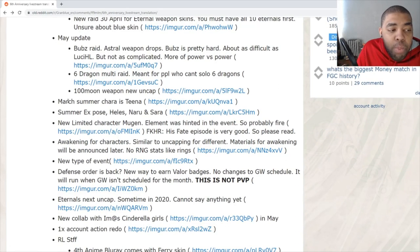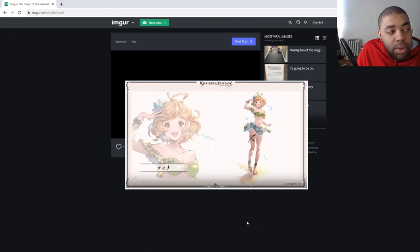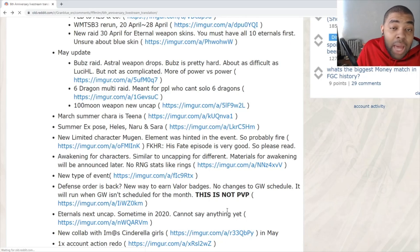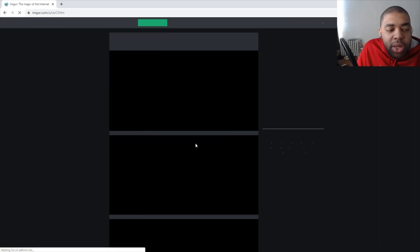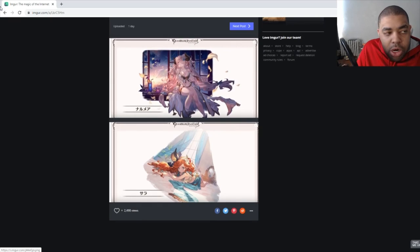The March summer character is Tina — she looks cute, not bad. Rest in peace to people who wanted Lucio. We're also getting new EX poses for three characters: Helios, Narmaya, and Sara — pretty cool.